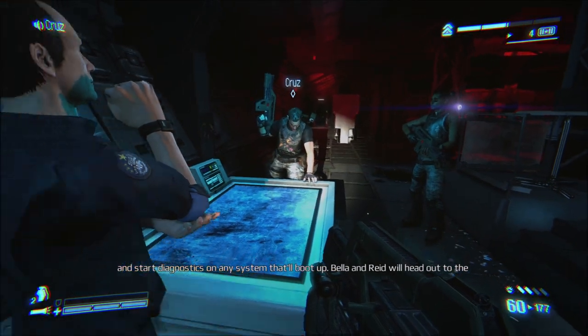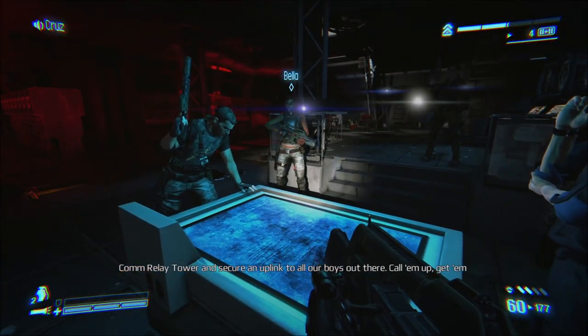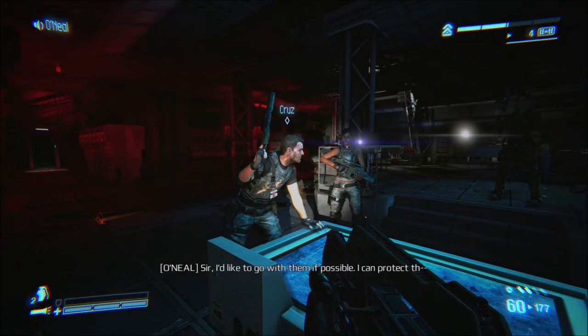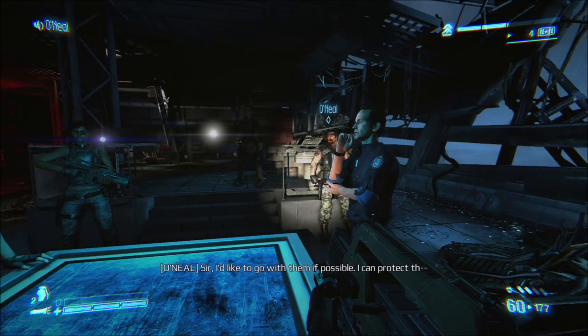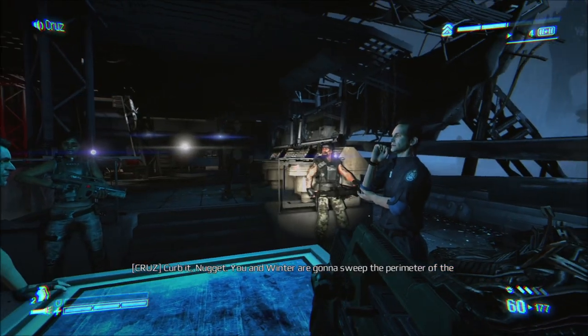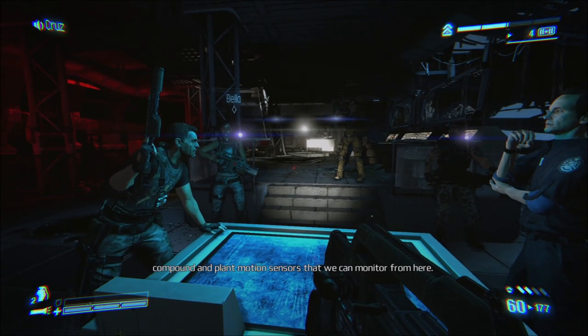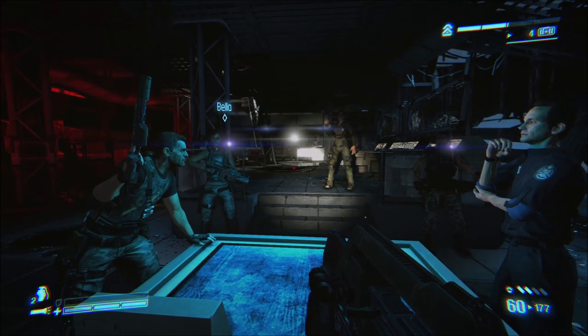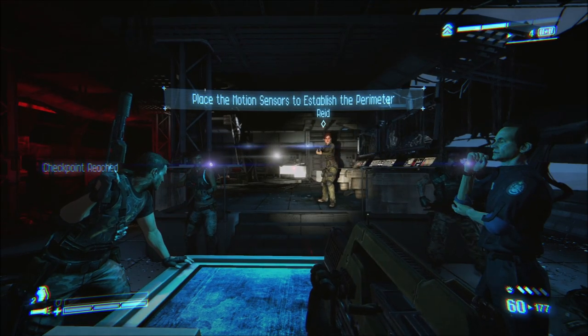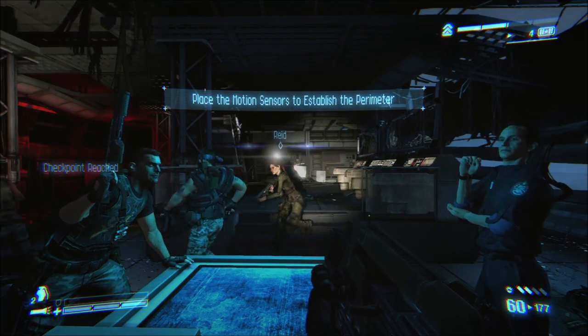Bella and Reed will head out to the comm relay tower and secure an uplink to all our boys out there. Call them up, get them back. Sir, I'd like to go with them if possible — I can protect them. Curb it, Nugget. You and Winner are gonna sweep the perimeter of the compound and plant motion sensors that we can monitor from here. Understood — we're on it, sir. Place the motion sensors to establish the perimeter.